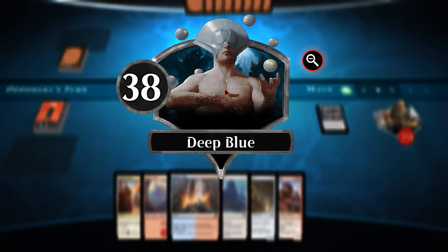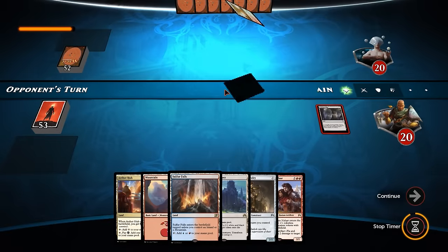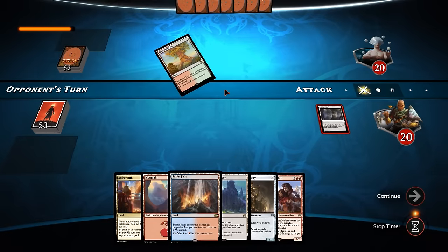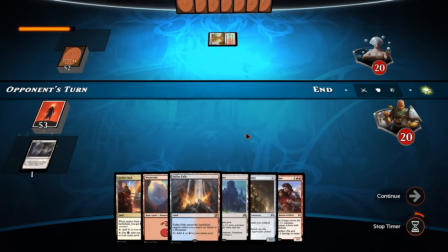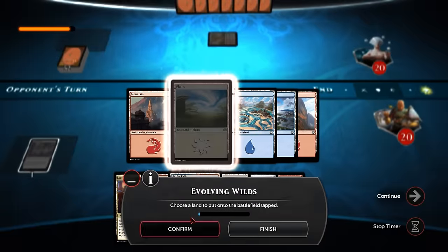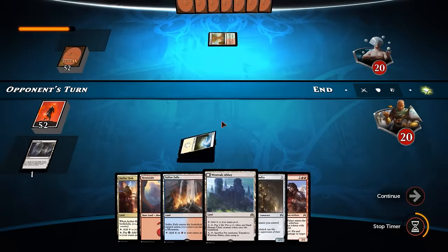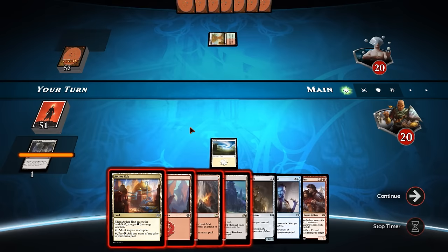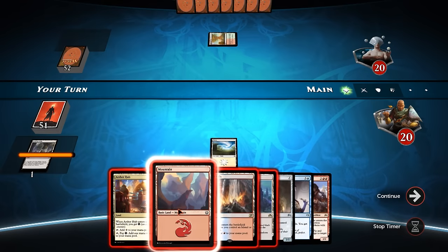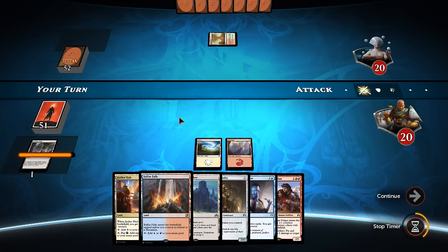Our opponent is rank 38, called Deep Blue. Rootbound Crag. We are going to sack our Evolving Wilds and go get our one-off plains, because I don't see a white source in our hand other than the Aether Hub, so we might as well grab it. A Glimmer of Genius is not bad - I will take a Glimmer of Genius and pass the turn.